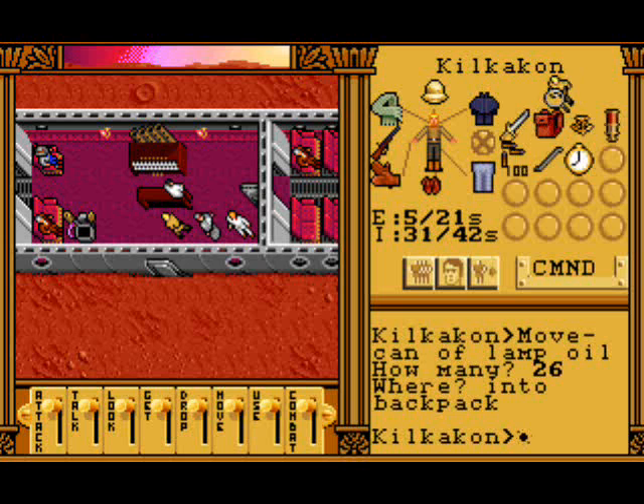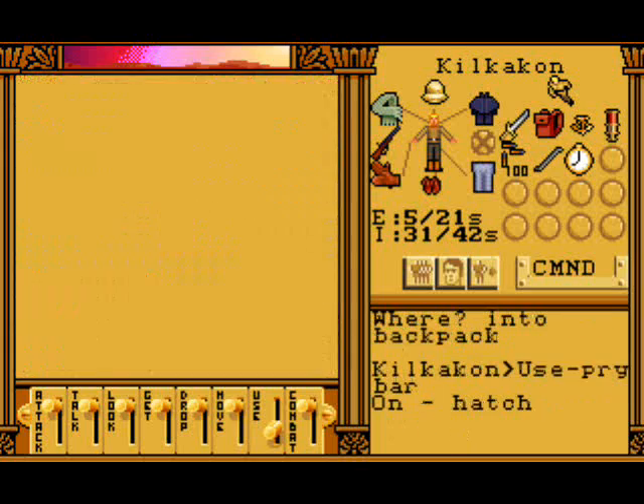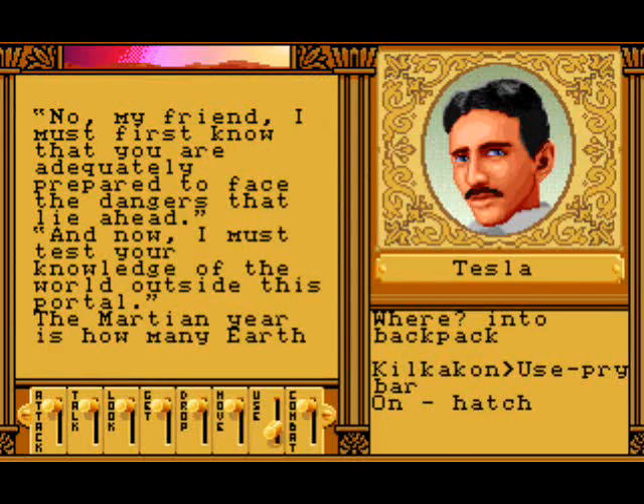Now let's attempt to use this pry bar on the door - and Tesla comes over. 'No my friend, I must first know that you are adequately prepared to face the dangers that lie ahead.' This is definitely not copy protection of any kind. The door is actually really close now.